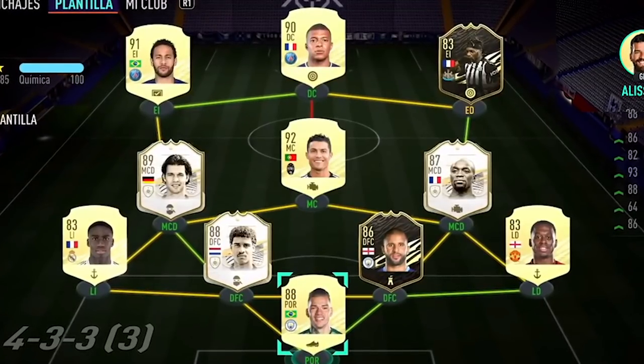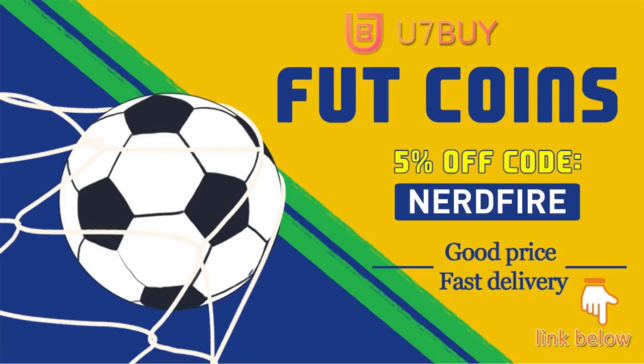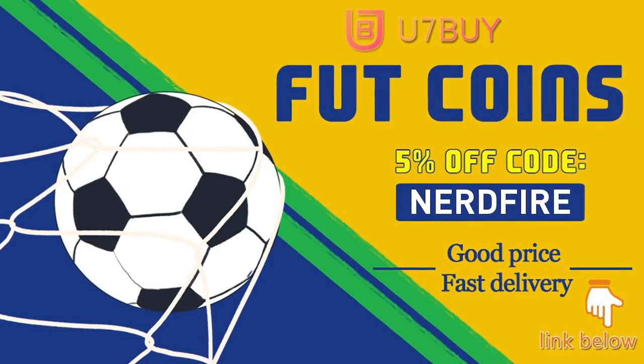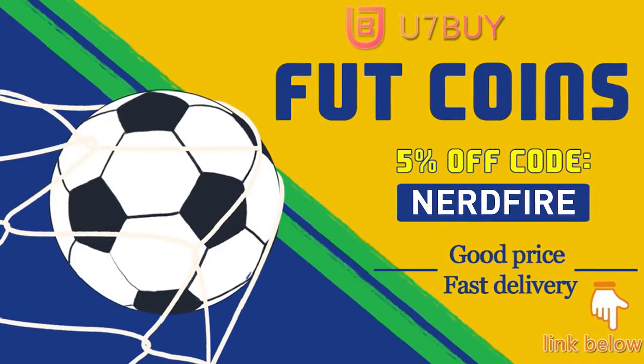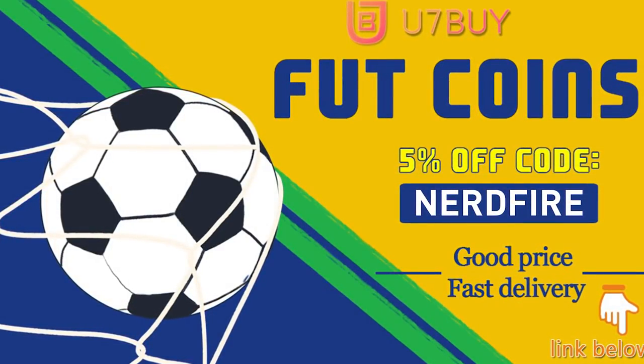So 83x10 pack and also 82x8 nation-specific packs. Let's open a load of these up and see what we can get. Head over to u7buy.com and get yourself some foot coins using the code NERDFIRE at the checkout for 5% off your order. It'll be linked in the description. They are cheap, safe, and the most reliable, so make sure you go ahead and check them out and make your team better than ever.